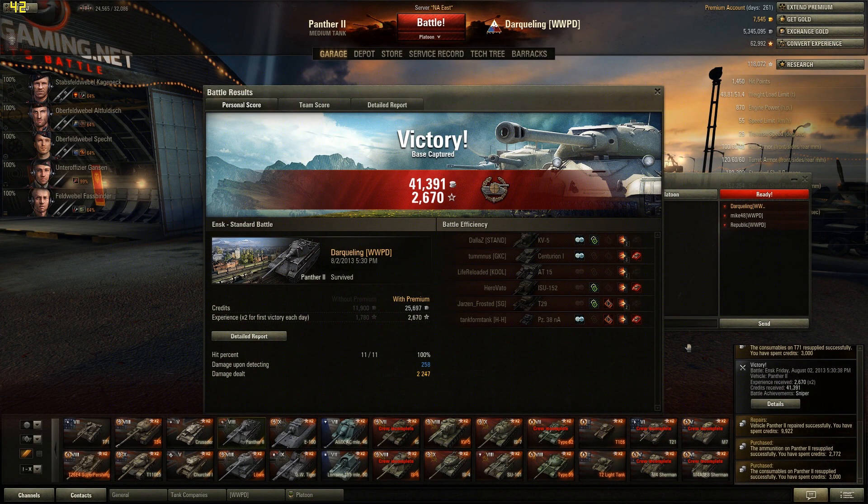Good old reliable Panther 2 and its speediness — getting around the sides of people, getting on flanks and making a huge push. Just making a general Zerg push is what we ended up doing there. But not a bad little battle. Getting a sniper — that's what the Panther 2 is basically meant to do. Getting a few spots, a few damage spots, a few track damages. Just a little bit of everything. Nothing standing out except the sniper there. But I'm not arguing.